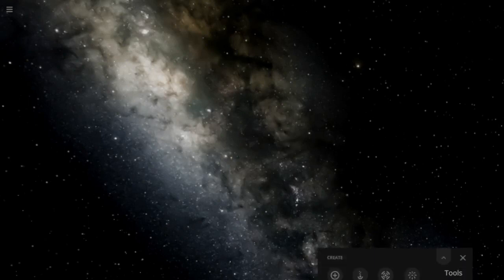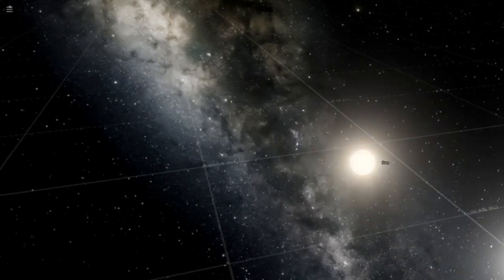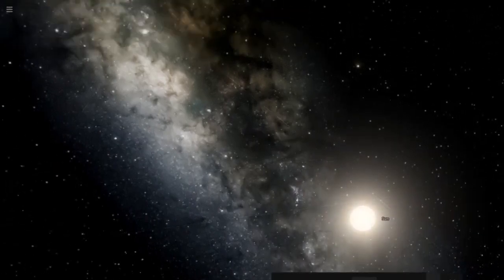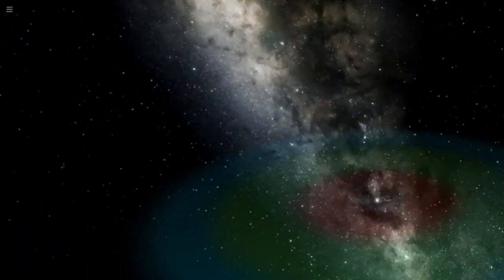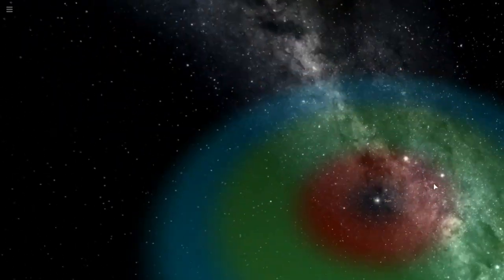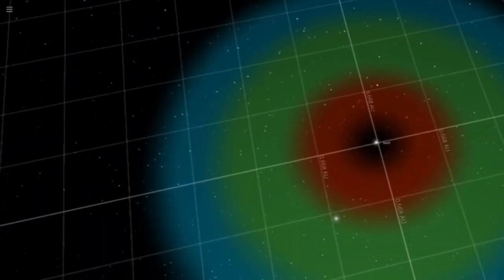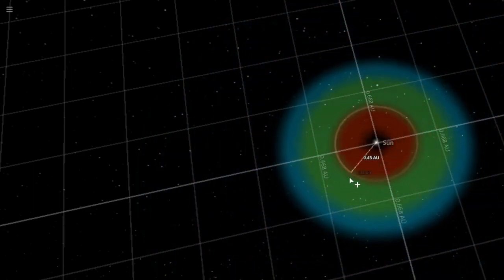Let's make a solar system. Hit add, go to the star thing, and put down the sun right there. We need to look at the habitable zone — in the red area it would be too hot, in the blue area it would be too cold, but in the green it would be just right. So we got the sun, let's hit add. We want to keep it in orbit, and then let's just do a random rocky planet and put it in the green zone.